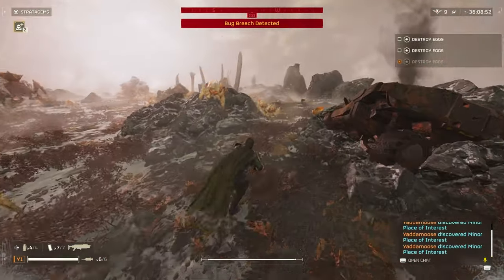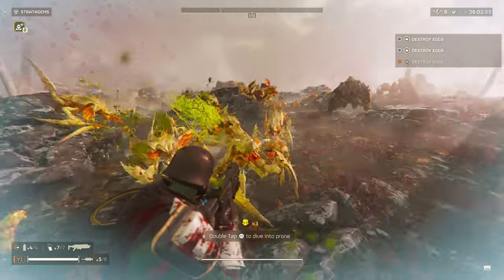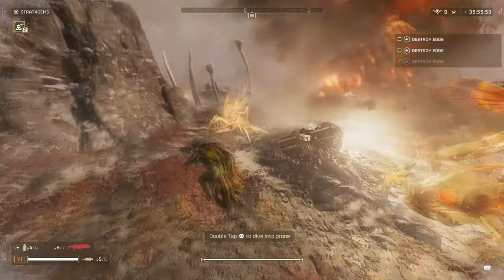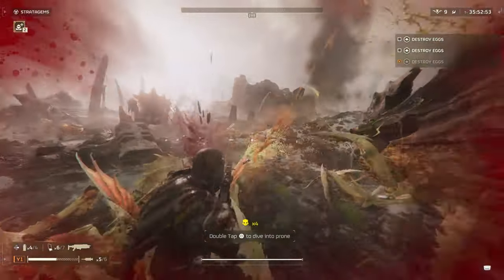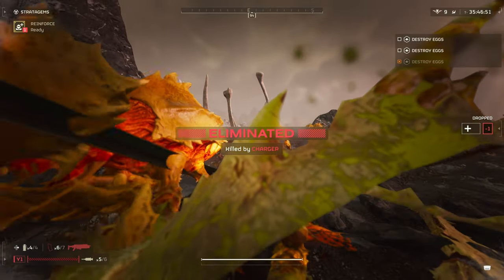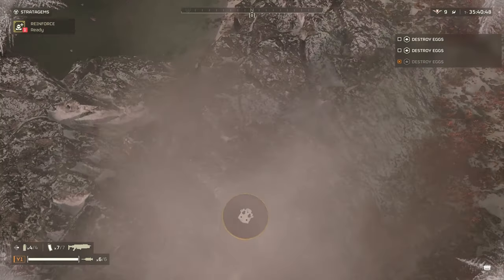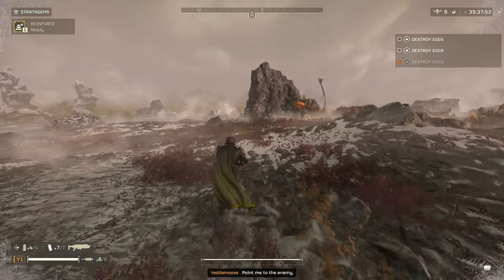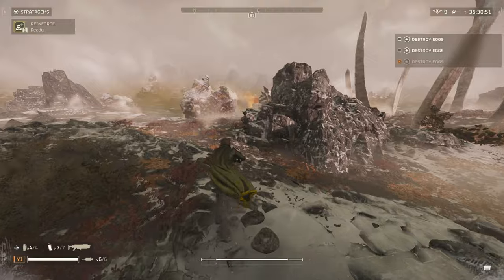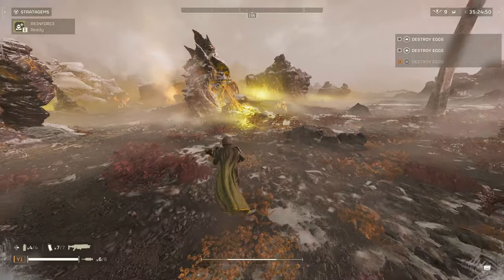If you find yourself in a situation with a lot of regular enemies, the Breaker is going to be the one that gets you out — you can just keep firing and start taking them down, excluding chargers. As long as there aren't big enemies, you're most likely going to get out. The Plasma Scorcher in that situation would get you instantly killed because of the explosion splash damage. That's one thing the Breaker does better — the Scorcher can't handle that without killing you. Especially relevant when getting swarmed by hunters, which is a pretty common occurrence.